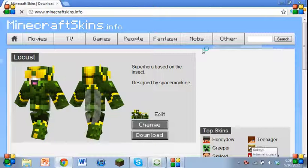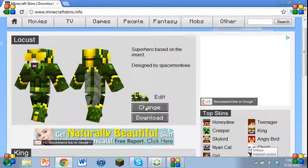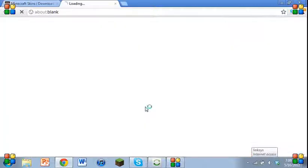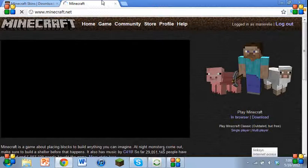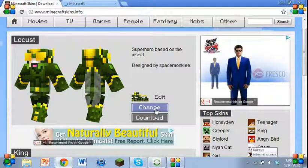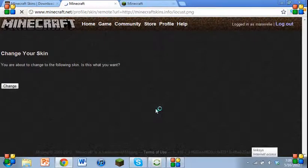Let's just say I want a chocolate locust skin, so you click on change. Wait, you had to have your Minecraft open before. So now I have to click change. That says 'You're about to change the following skin. Is that what you want?' And you just click on change.